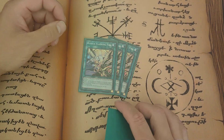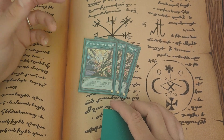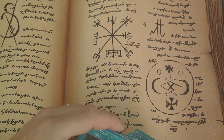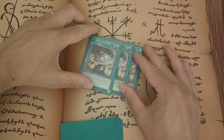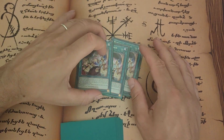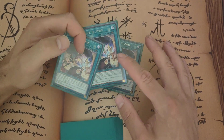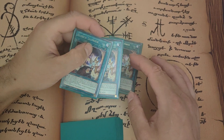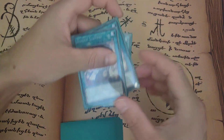Three Flash - negating and targeting one of your opponent's special summoned monsters to destroy is just really good. Three Slumber - this is the one I kind of didn't have. I had two of this and I had to play something else at the time, but negating an attack is very, very useful.